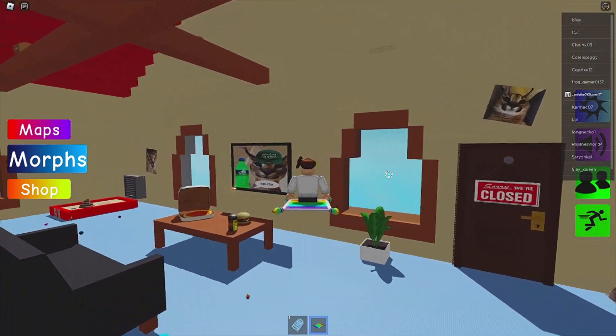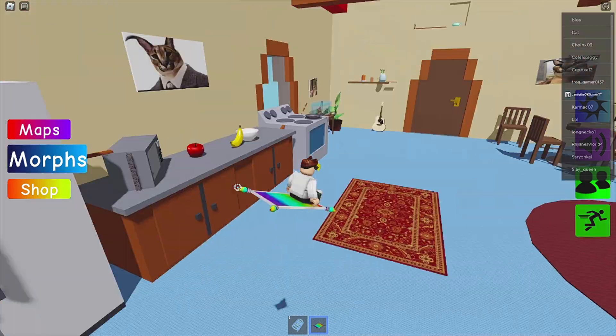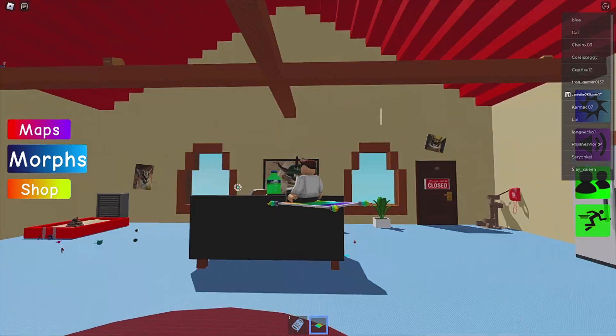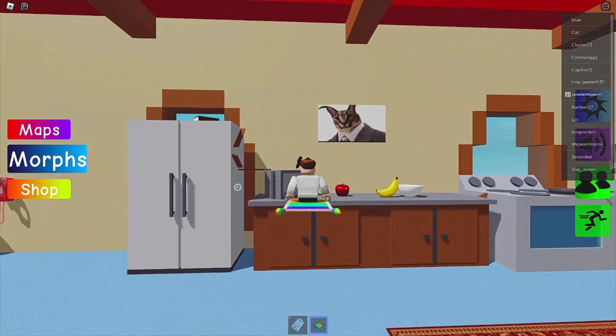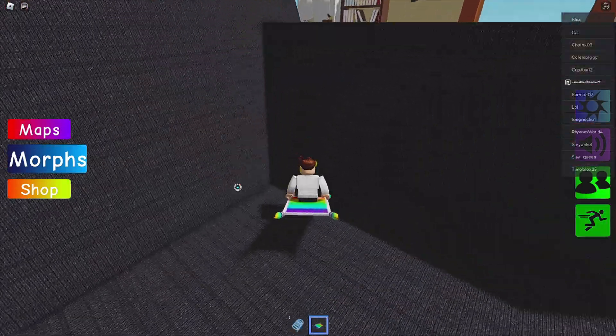Hang on, we got it. Where are we at? We need a box — look for a box. Find the floppa morphs — you don't know, man? You see a box? Box, yeah, box. There's a pizza box! What's that? I think I got this one, I think I got it.